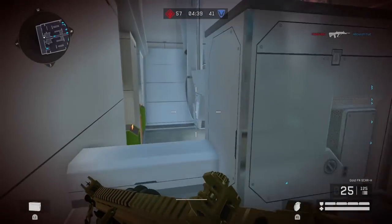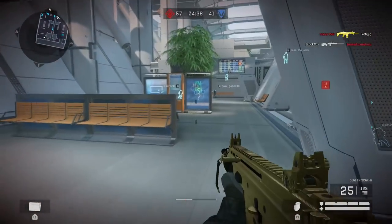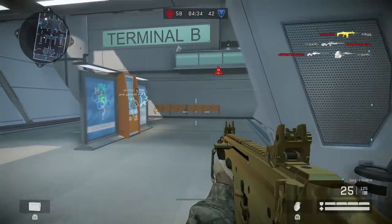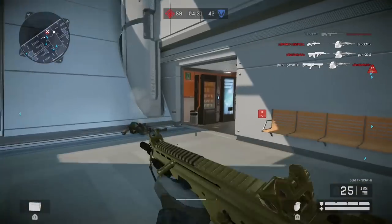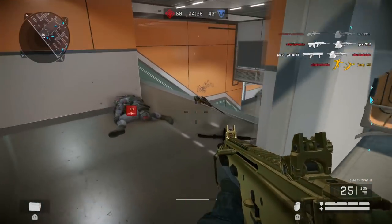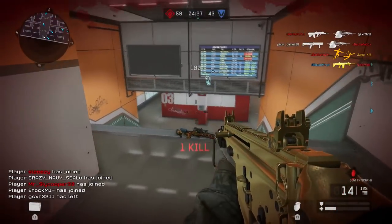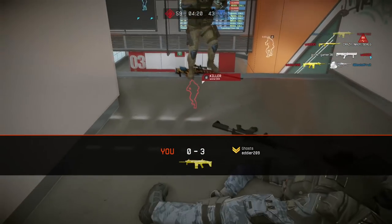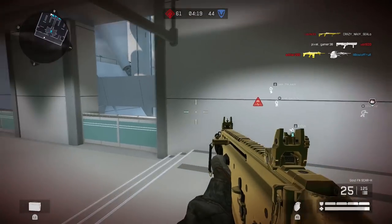You know what I could probably use? Some attachments. When I unlock those, I'm definitely gonna put them on. I could use some grips, a sight? Yeah, mainly just a sight — I think that would help tremendously. You just sitting there waiting for me to turn the corner — alright, this guy's killed me three times and I've yet to touch him.